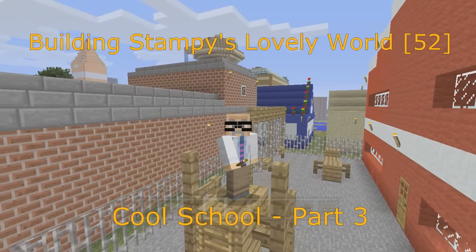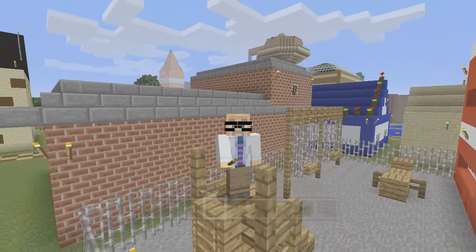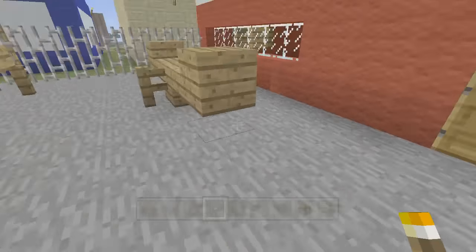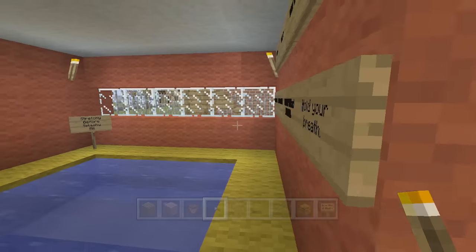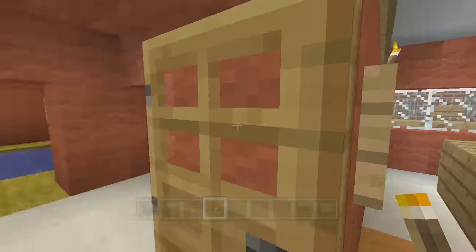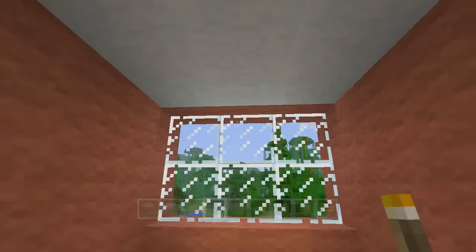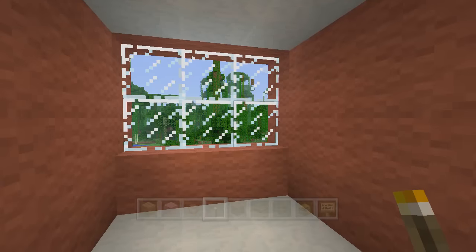Hi, this is Darman and welcome to another Minecraft let's play video. In this video series I'm showing you how to build Stampy's lovely world. In the last video we continued work on the school - we did the playground, the first floor swimming pool room for Squishy, and the combat with Stampy room is complete. So we're gonna head upstairs and start working on the upstairs. We need to work on the school bell that rings up here.